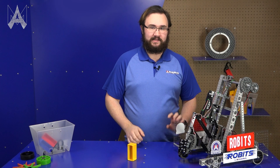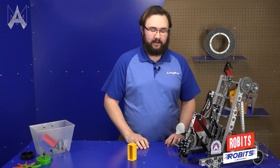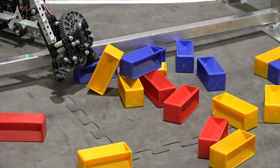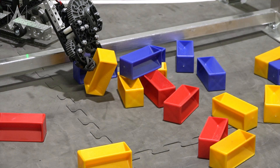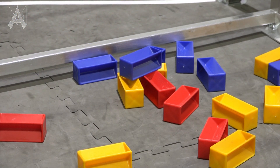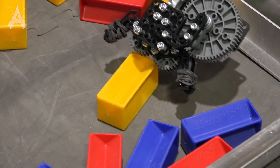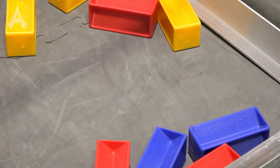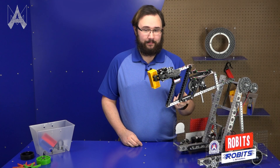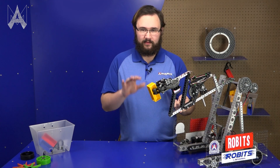Claws, like what exists on the Robit's starter bot for this year, are pretty effective at handling this game piece. Keep in mind that as you design a claw you may want to consider handling these game pieces in multiple orientations. The claw will force the game piece to conform to whatever orientation the claw is in, but keep in mind that this requires a little bit more precision than a rotary intake because you have to get the claw at least pretty close to a line to pick up the game piece at all.